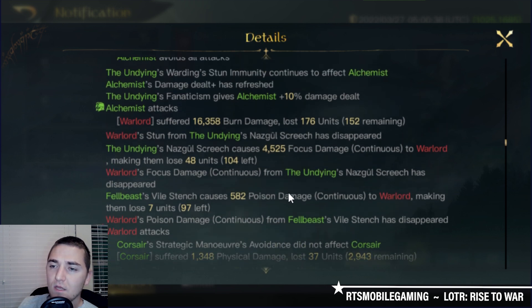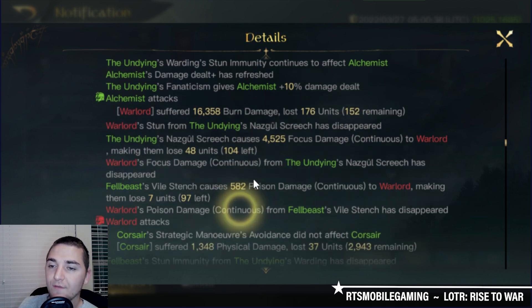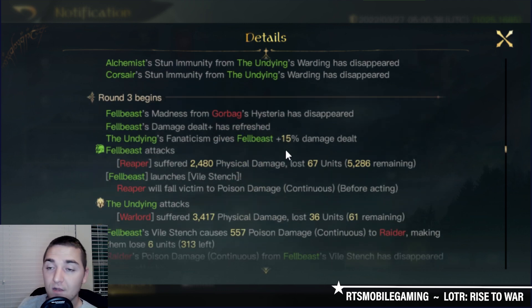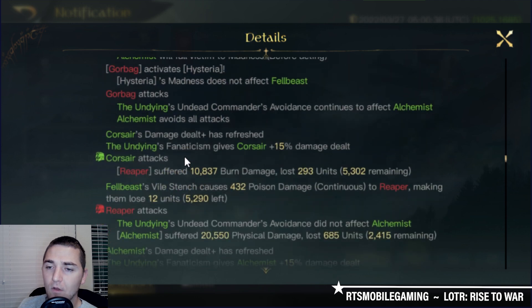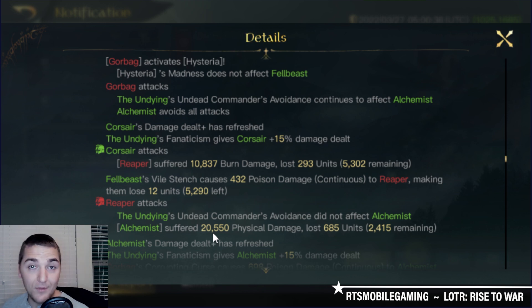The Warlords are almost gone — only 104 Warlords left. The bulk of the damage going forward is going to be the Reapers. If I continue to dodge the Reapers' damage output with the Undying, that is going to cause a lot of problems. In round 3, the Alchemists do not dodge the next Reaper assault — 5,302 Reapers punched the Alchemists directly in the face for 20,550. The Reapers, the main damage dealers for this army, just got off their first bit of damage.